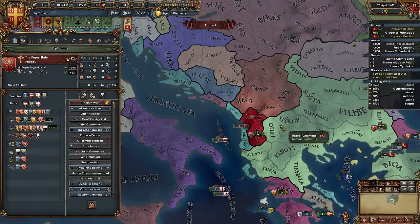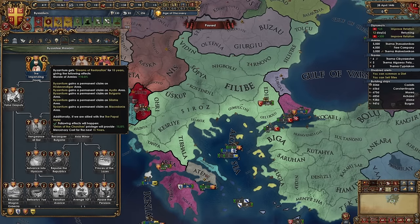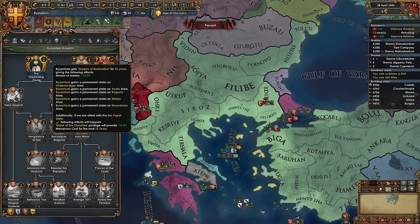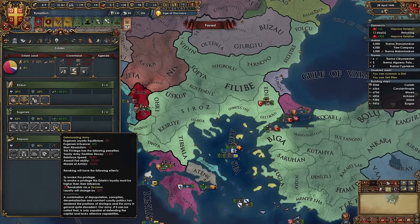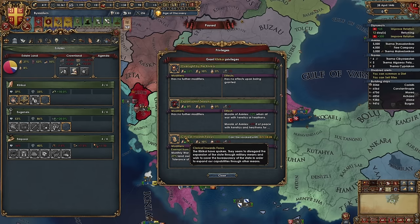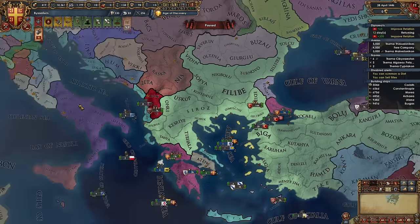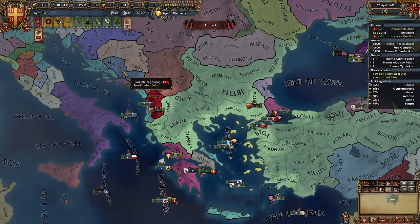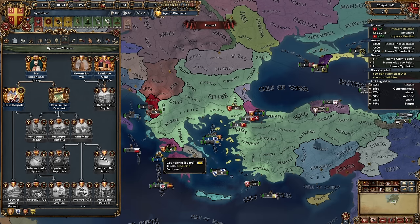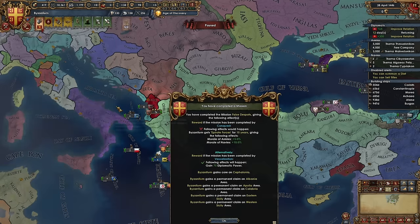We are kind of sitting here; we will be declaring war shortly. We're going to ally these guys and that will allow us to get this union of churches privilege, which will give us an extra 15% merc maintenance cost reduction for 15 years — pretty good. This also gives us 10% morale of armies, which negates part of that 5% malus. We can also go with expansionist zealotry, which will get us a further 5%. That completely negates that malus and gives us lots of claims, which is great.